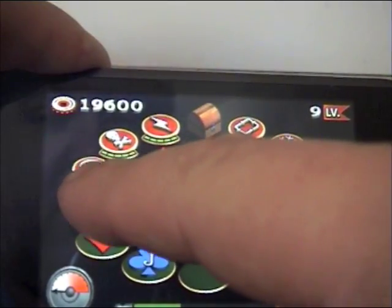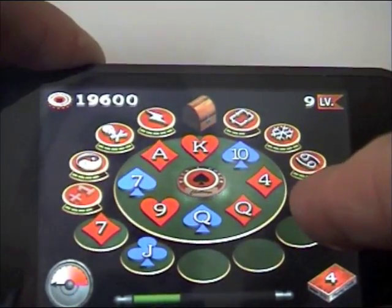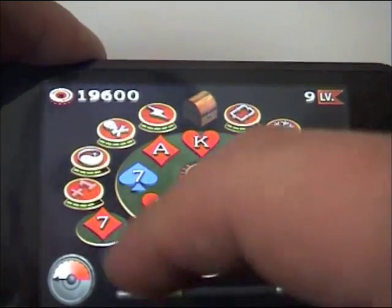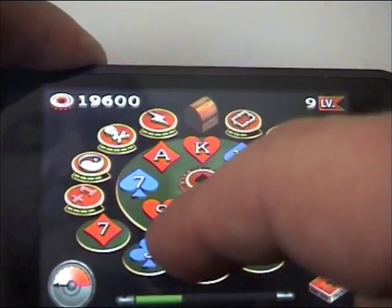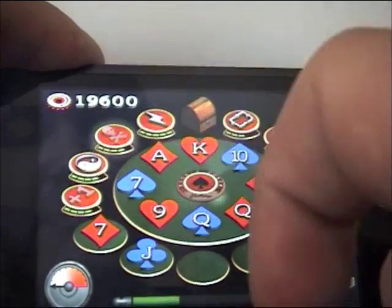What's that one do? I've forgotten half of these now. That one brings it back down again. That one changes suit, so you can change diamonds to hearts and clubs to spades. Scotland crossbones just gets rid of the card.